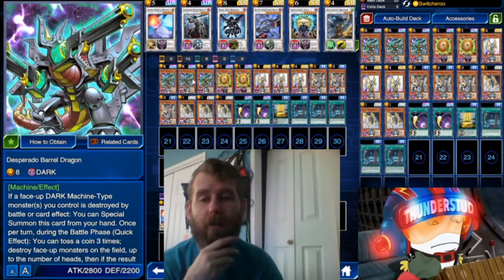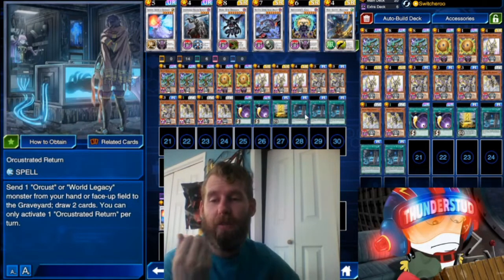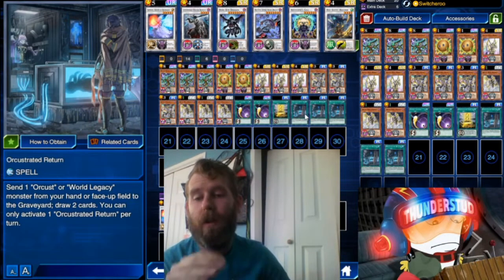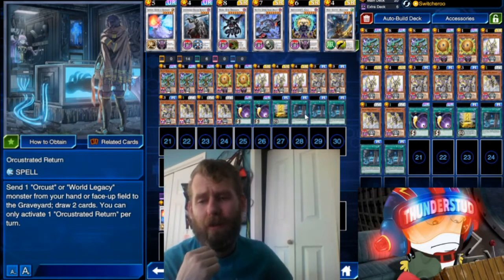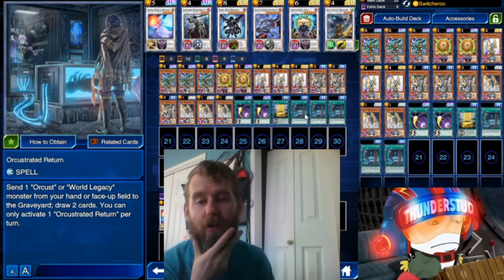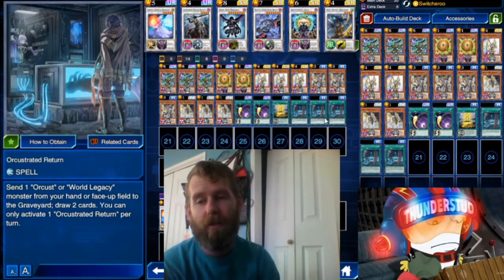But those are just the synchros. Really, it's Desperado who's going to be winning you the game, and getting to him faster with Switcheroo. We also have Orchestrated Return: send one Orkust monster or World Legacy monster from your hand or face-up field to the graveyard, draw two cards. You can only activate one Orchestrated Return per turn, but it's still a draw two for throwing a monster in your graveyard — and you want these monsters in your graveyard anyway to use their effects. So perfect synergy, tons of draw power.